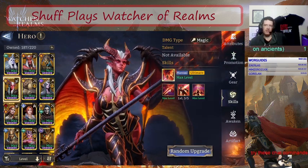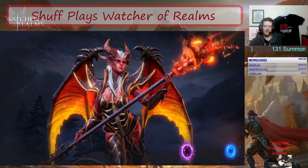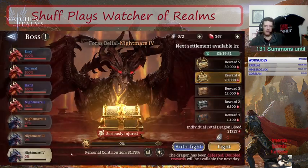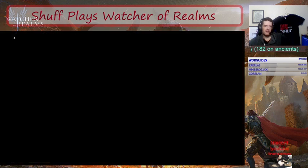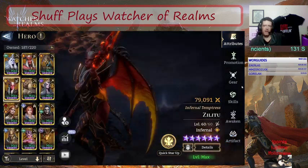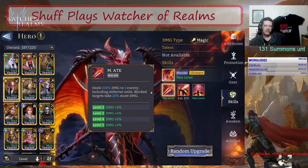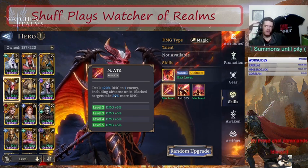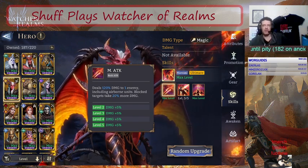One more important Clan Boss tip: the A1 says blocked targets take 20 more damage. I was putting Arrogance in front and Zill2 behind because Arrogance is tankier. But looking at that passive, it says 20% more damage if blocking the target — and that includes the Clan Boss. So when deploying your team, keep her on the front line. If she's behind someone else she won't get that extra 20% damage, which is really important for multiplying her output.